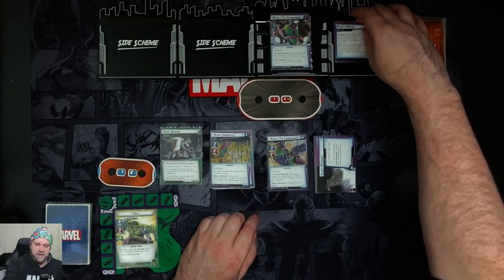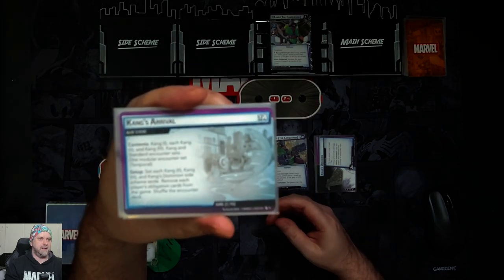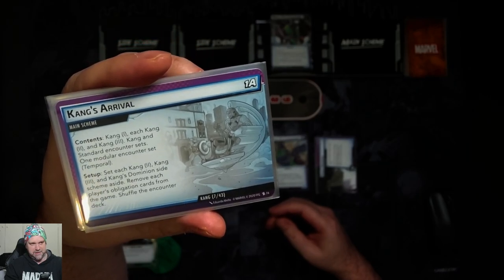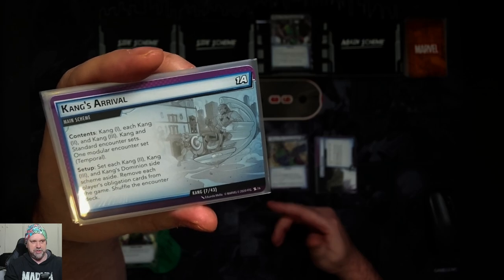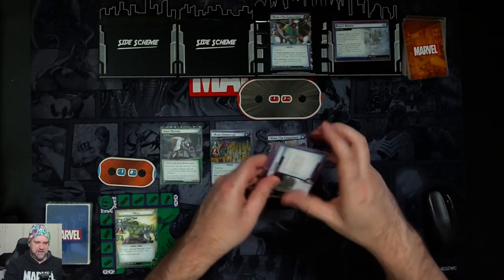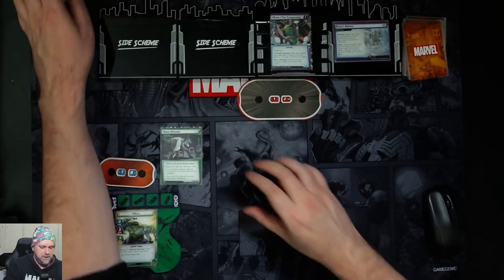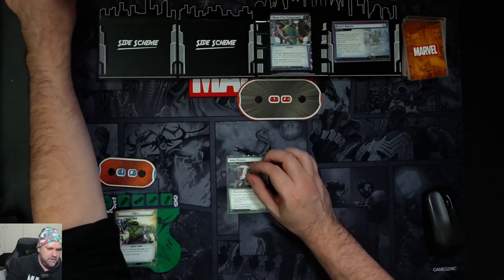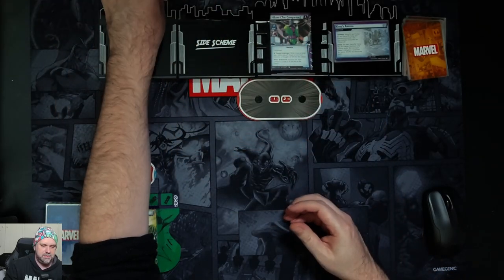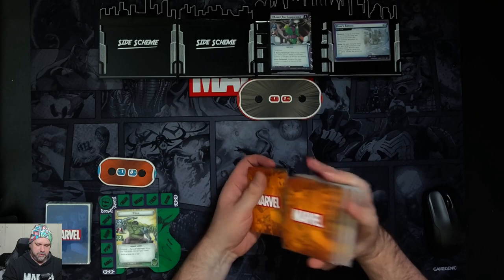So we have the setup here. Kang's Arrival — we have to set each Kang Two, Kang Three, and Kang's Dominion side scheme set aside, and remove each player's Obligation cards from the game and shuffle the encounter deck. I've got all those here — there's the Kang Dominions, there's Kang Three, there's all the Kang Twos, and there's our Obligation. I'll just give the encounter deck a shuffle even though we've already removed the Obligation from it.